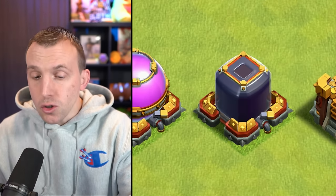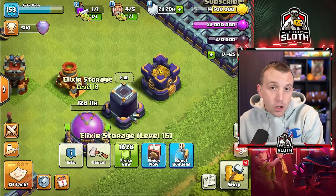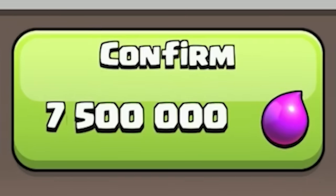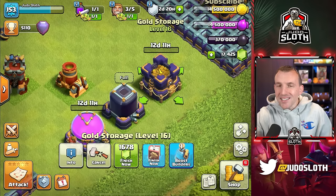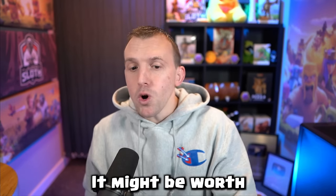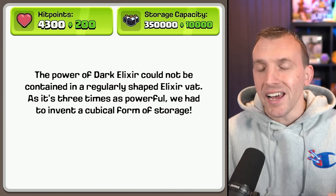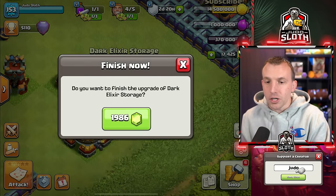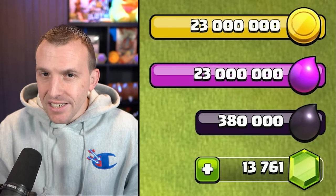All of your storages will get new levels. It's a tricky one because if you are using magic items, you probably do want to upgrade these as a high priority to get the best value. Whilst they are cheaper to upgrade — only 7.5 million — they still take over 12 days, so you don't really want all of your builders caught up on storages. The Dark Elixir storage also gets upgraded, allowing us to carry an extra 10,000 Dark Elixir. Your new maximum once you've upgraded all of these will be 23 million gold and elixir, and 380,000 Dark Elixir.